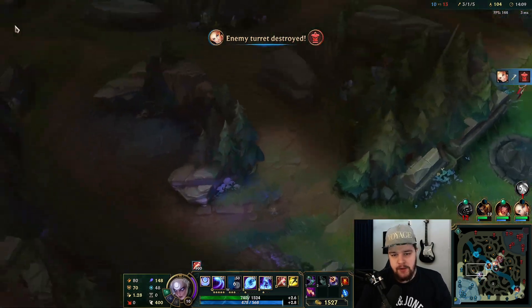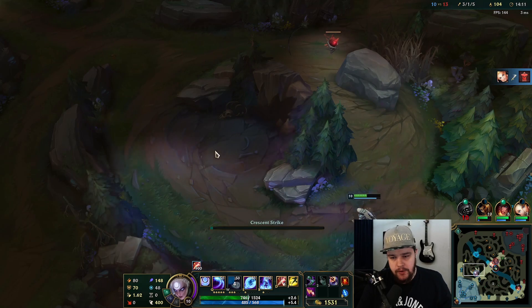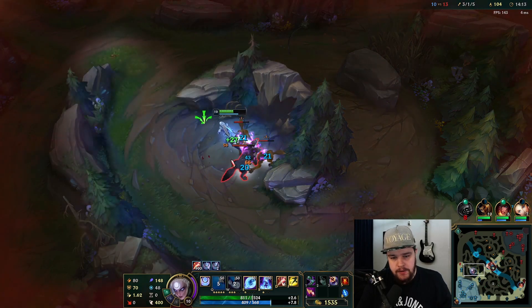You do have other options like Riftmaker or something, but we're going for the easiest version of the Diana build.